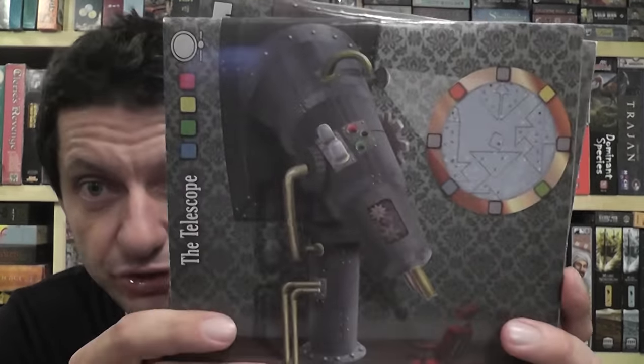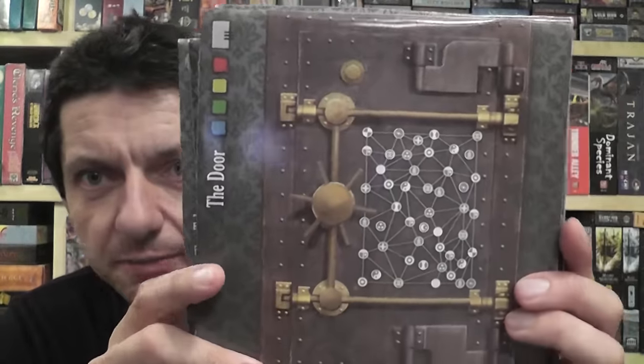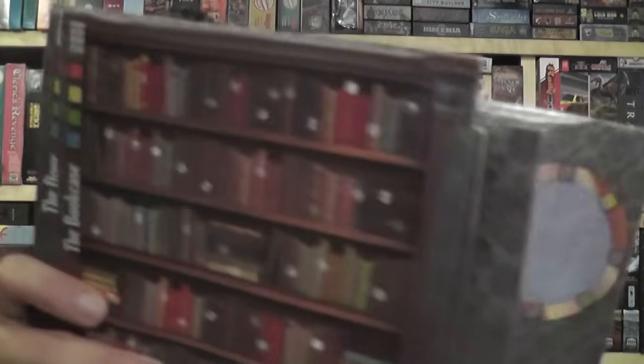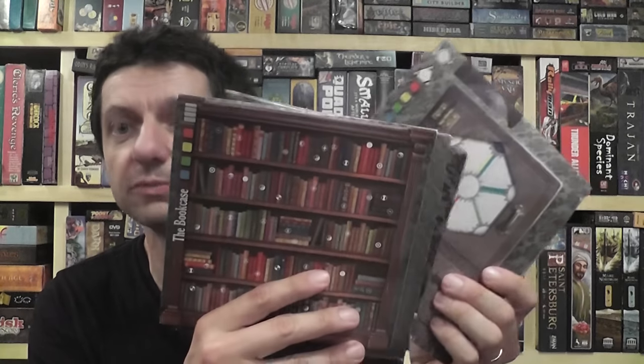These envelopes represent different features of the room you are in — a telescope, a door, which as you can imagine is a pretty important one, a bookcase, the filing cabinet, and so on. You're told in the rule sheet, and given an introduction to the story as background, and then you're told to start working on one of these envelopes. Inside each envelope, you find the components for a puzzle or multiple puzzles.